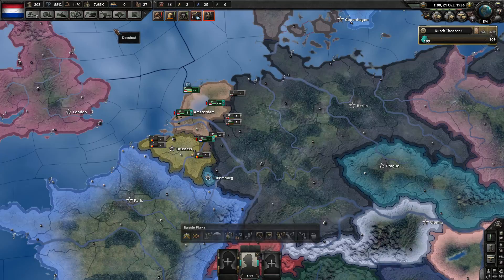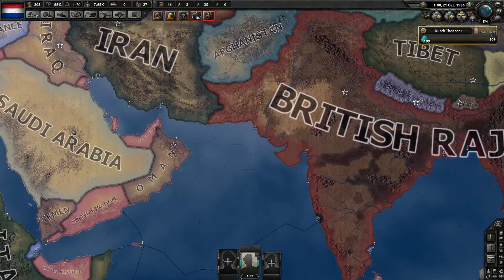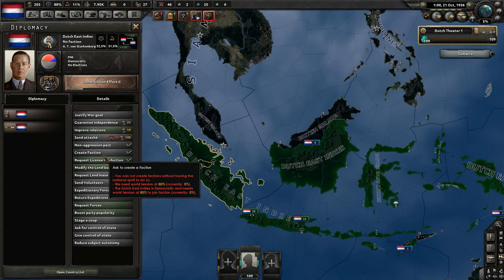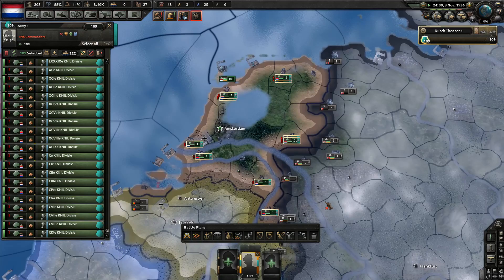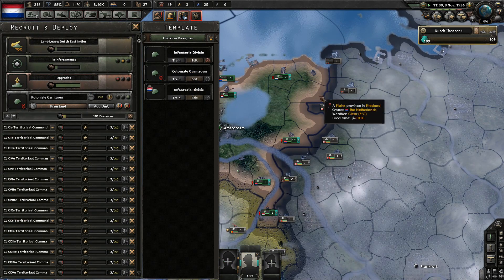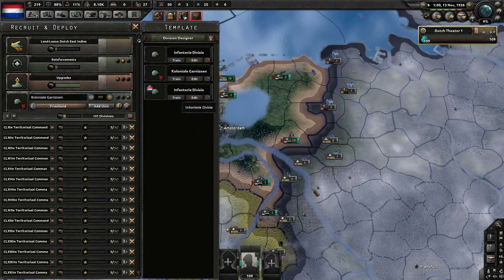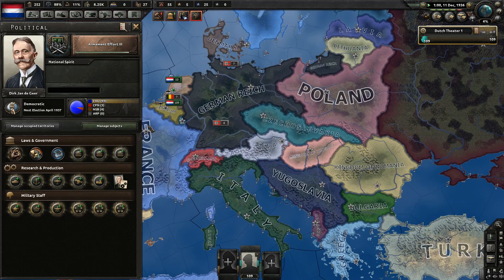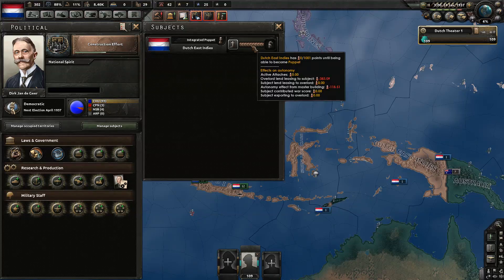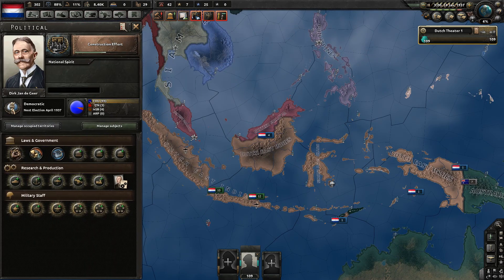Now we need to finish the annexation process. We don't really need the guns anymore — we can add them to the land lease. To think of it, we didn't actually need to decrease the size of the unit. We could have just deployed 10, switched to colonial, deployed 10, switched to colonial. But reducing the size meant we actually needed less equipment to make it happen. And they are ready to be annexed. Remember, you need 300 political power to do that.